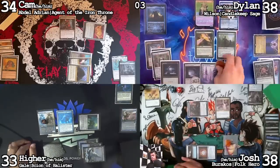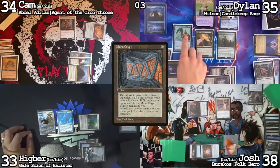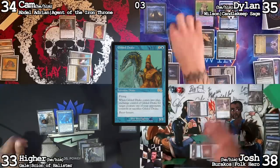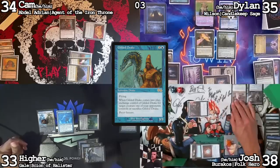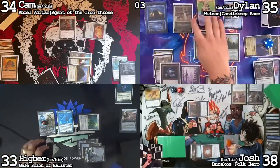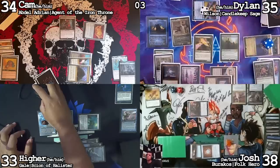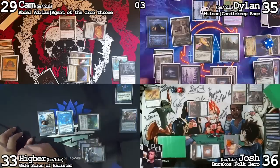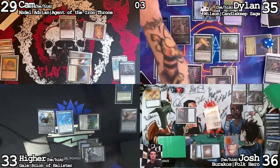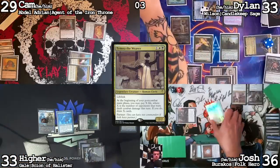Untap, upkeep. Mana Crypt — lose three life. Draw a card. Cast Gilded Drake — I'm going to try to take Timna. Of course you're going to take Timna. Combat: I'm going to send Ledger Shredder at Cameron and Wilson at Josh. I'll take the five. I'll take the two. Twenty-nine. Second main phase — I'll lose two life and draw two cards off Timna.